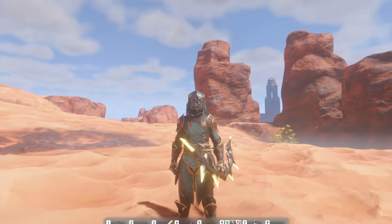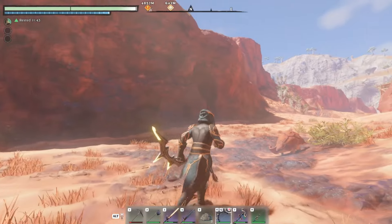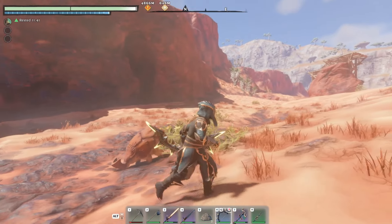Hello everybody, my name is Car on Fire and welcome to a guide on Enshrouded. Today we head to the desert because we are looking for something really particular, which is iron.